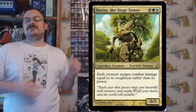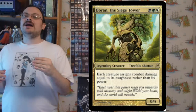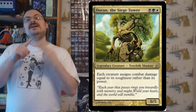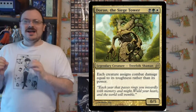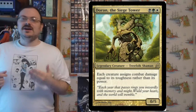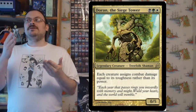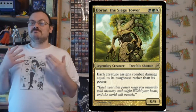Doran the Siege Tower had a special ability that each creature deals damage with their toughness rather than their power, making every creature deal and take damage using their toughness. Without actually changing their power, they're effectively treated as X/X creatures where X is their toughness — so a creature with toughness seven would deal seven damage and effectively function as a 7/7.